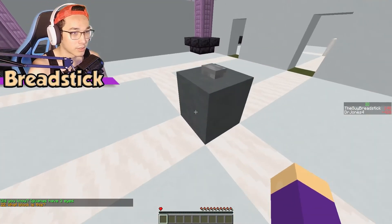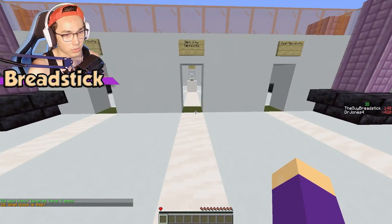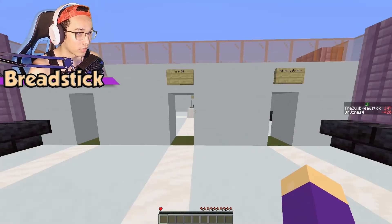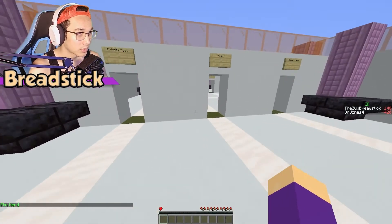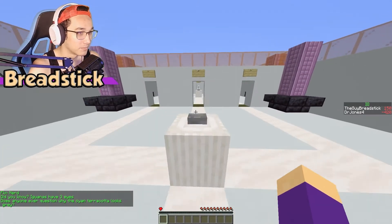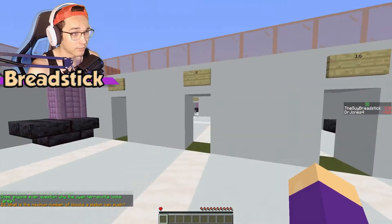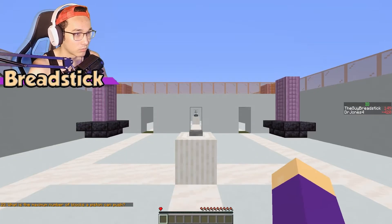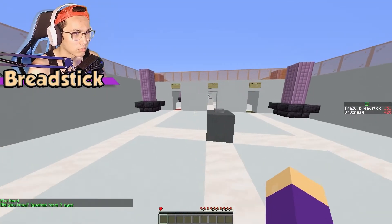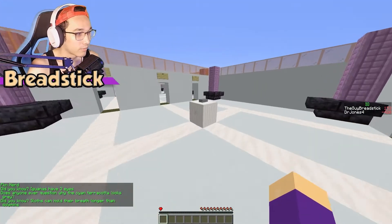Did you know iguanas have three eyes? What block is this? This is a terracotta — dark grey. Oh wait, there's no dark grey, there's light grey. This is a grey terracotta. Called it, because I know there's no dark grey.